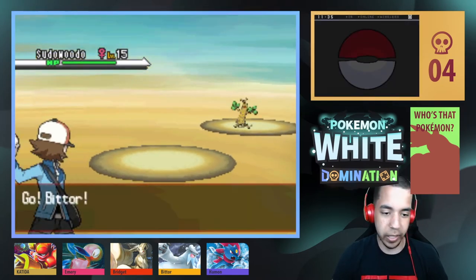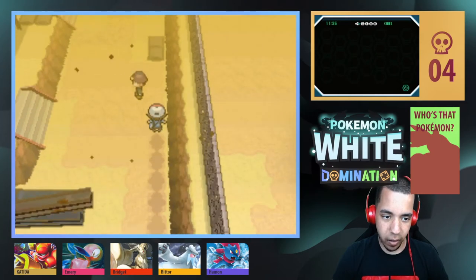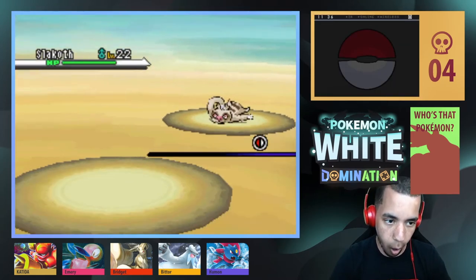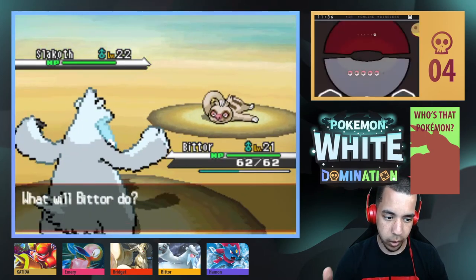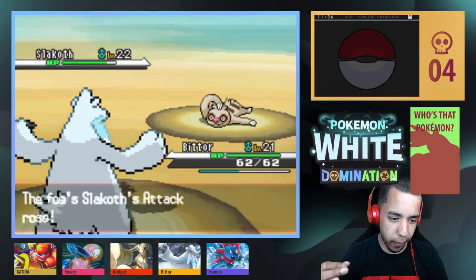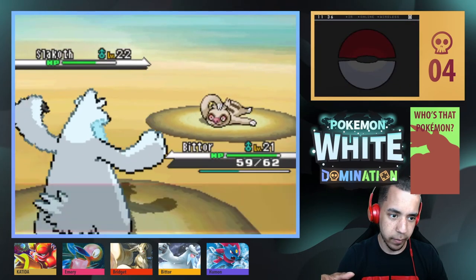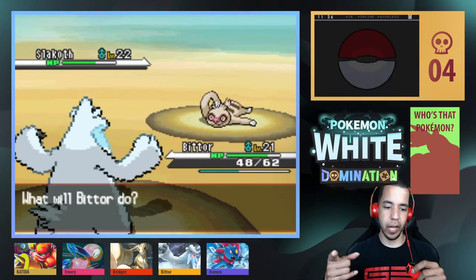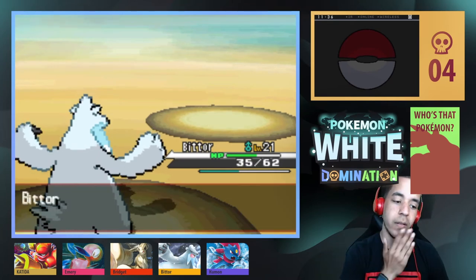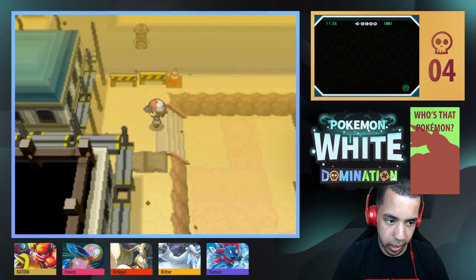I think I battled that guy on accident last time. Let's continue on — that's a pretty exciting way to start. I want to take on all of these trainers in this part of the route this episode. Let's go for an Acid to start — not very effective, which means wait... I think he's ground type. He is ground type. Don't burn me. There we go. Vine Whip with the double crit!